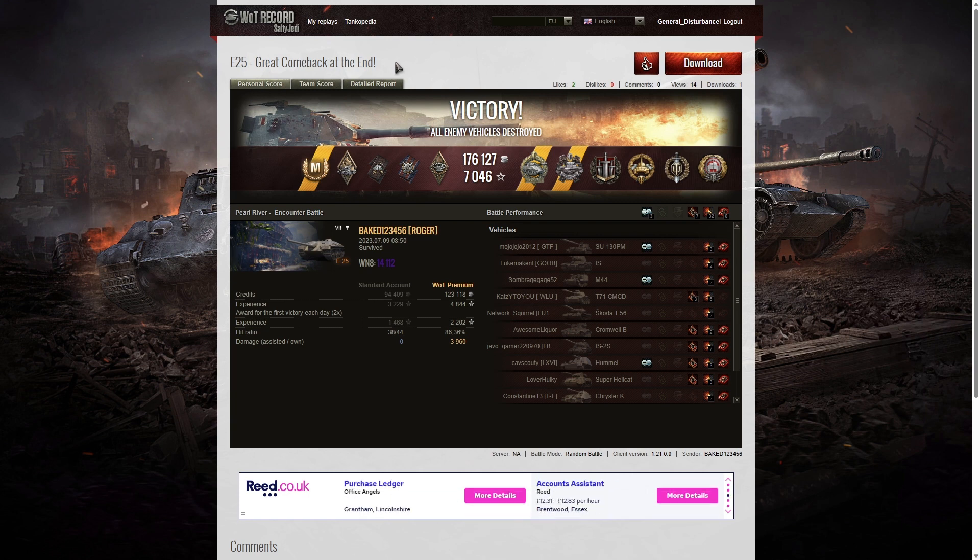A lot of people call the E25 very, very OP, but in the hands of somebody who knows what they're doing, this thing can take on tier eights — dare I say it, even tier nines — and make fools of them. Of course, as mentioned, it does have limited ammo, so if you don't have the right ammo loadout you can come a cropper, because it is rather thirsty for shells and doesn't do much each time it shoots — only 135 alpha — so you have to peck away at the enemy from long range. I hope you enjoyed that replay — a superb game by Baked. If you enjoyed it, please give this video a like, subscribe to our channel, and leave a comment below because it feeds the algorithm. Thank you for watching.